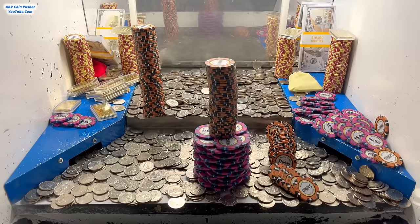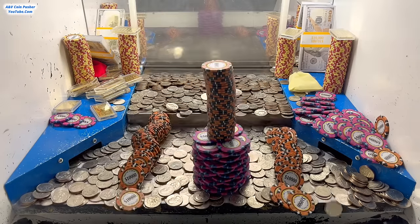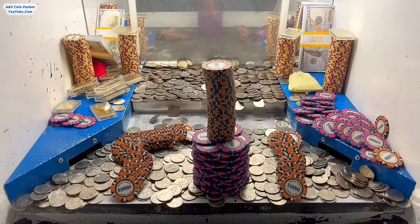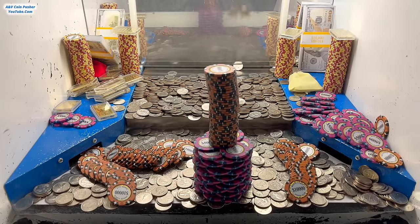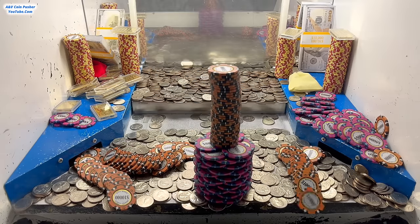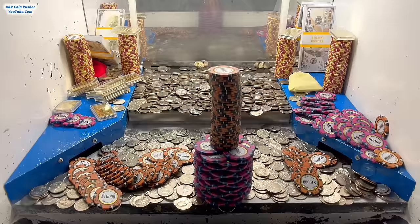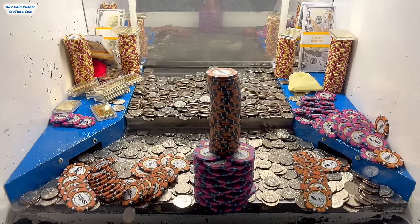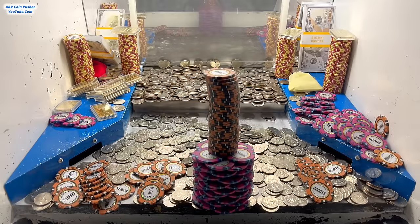We're about halfway through the game and there could be more special chips in those mystery bags. We got the one on the left side to fall straight forward. A lot of times if towers are stacked really tall on the pusher, they'll fall over onto the blue shelves and we'll lose a bunch of stuff — that's why I wanted to turn in the 5,000/10,000 chip first. If we did lose something to the shelves, turning in the five dollar chip would put it all back for free without paying extra.